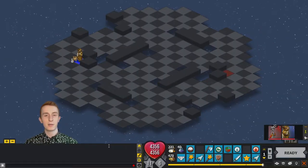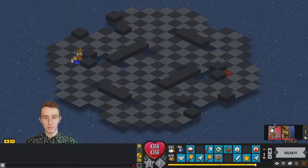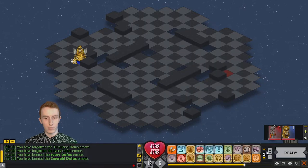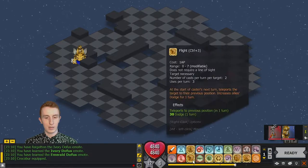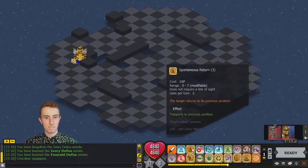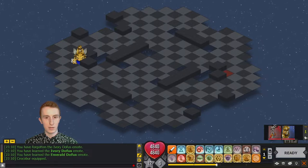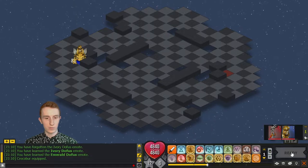Hey guys, it's Ability here. We're going to be doing some 1v1 coliseums on my Zeller. We got a match versus Sacrier, so I'm going to go AP reduction. I'm going to take a Crocobur if I can find it — here it is — and I'm going to take Temporal Instability. I'm not going to take Teleport and we'll see how we go with these spells.